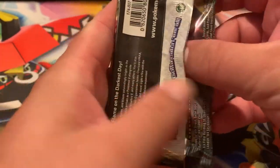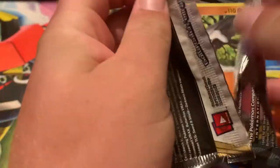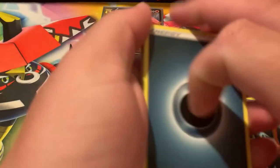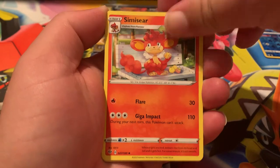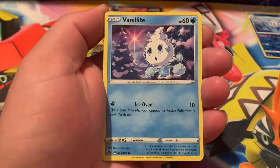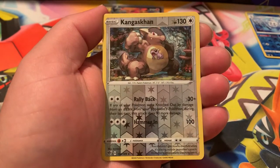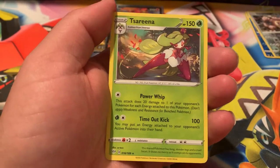Our second-to-last pack — Centiskorch art. Another code — four to the front. Dark Energy. Vibrava eating on a bench. Lunatone. Passimian. Bonobie. Vanillite. Joltik. Nickit. The reverse rare is Kangaskhan — that's a pretty cool card. And the rare is a Snorlax, non-holographic.